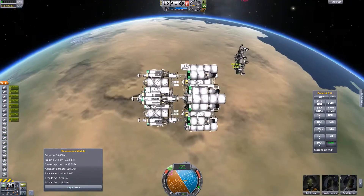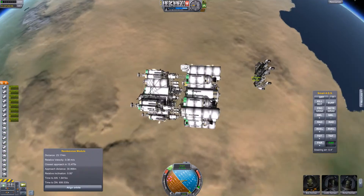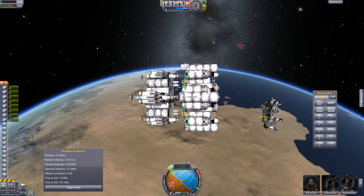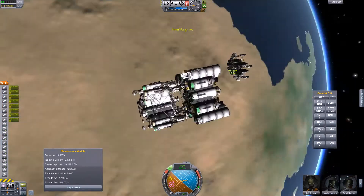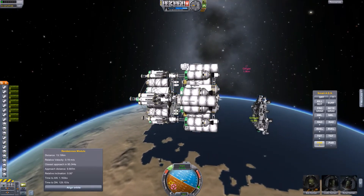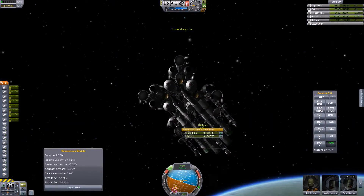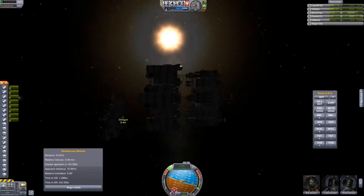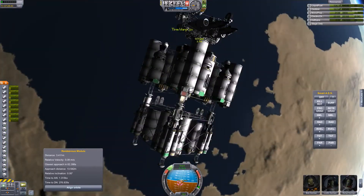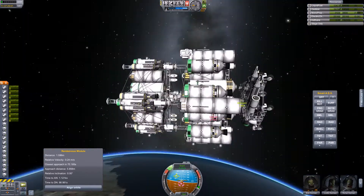One nice thing in Kerbal Space Program is you can select any docking port and say 'control from here.' That orientation informs the nav ball and all the controls as to which direction you want to be forward — which is really nice. Otherwise you'd have to think about it in reverse or upside down. So I set the port in the middle on the back of the Minnow as my main port, and you can target a matching port on the lander to get them lined up. Here I'm coming on in. With small ships you don't have to come in very fast at all — the magnetic force of the docking ports will just suck the Gilligan right in.